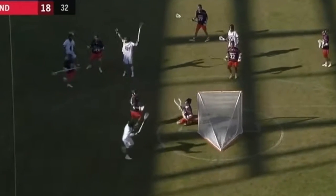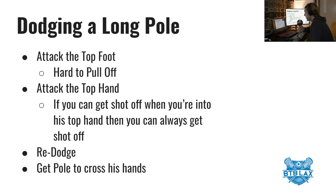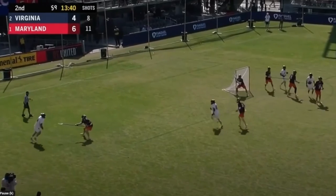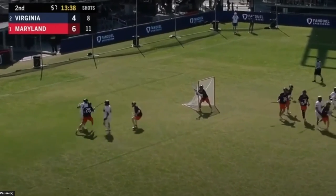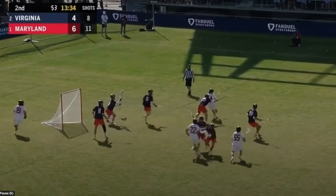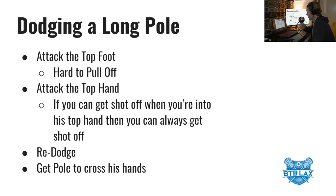The best thing to do — the strategy for the fastest guys — is to attack the top foot. But that's not always easy because you need to have a lot more speed than the guy defending you. So the next option is to attack the top hand, and if you can get your shot off while he's on your top hand, you can always know that you can get your shot off.